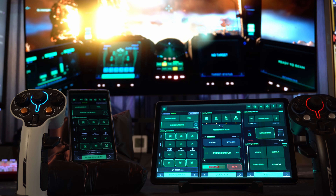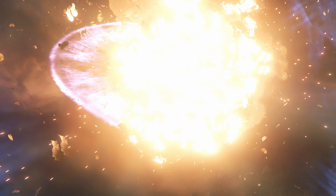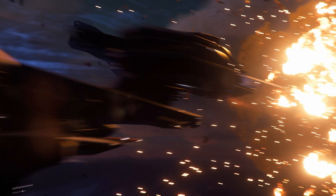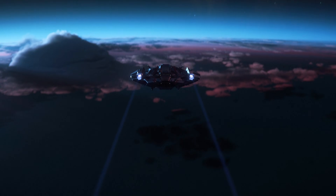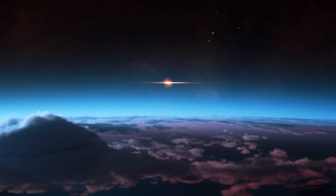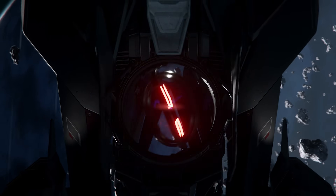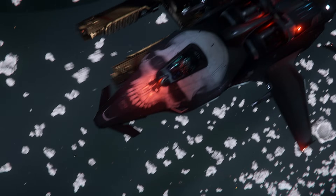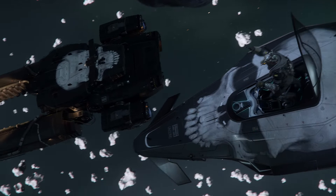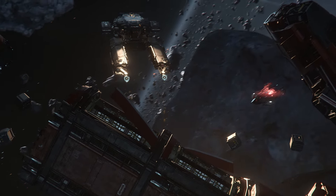Does this sound familiar? You're flying through the verse when suddenly a red contact pops up and you're under fire. You need to activate your shields, fire countermeasures, and adjust your power distribution at lightning speed. Instead, you fumble around desperately searching for the right key combination while your ship is being torn apart. This is the keybinding hell of Star Citizen — hundreds of functions hidden behind complex keyboard shortcuts or buried deep in the MFD menus. This completely breaks the immersion and costs you valuable seconds in critical situations.